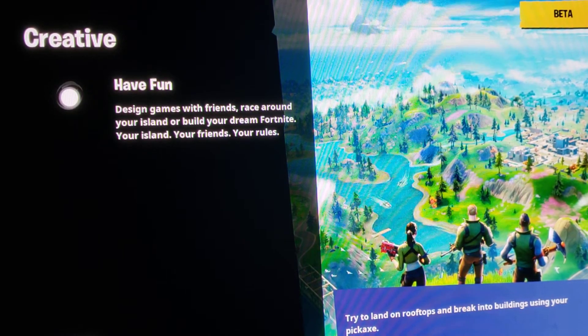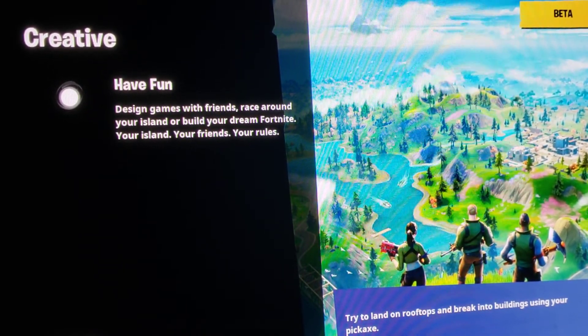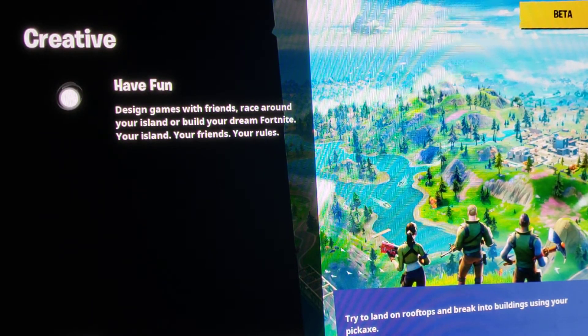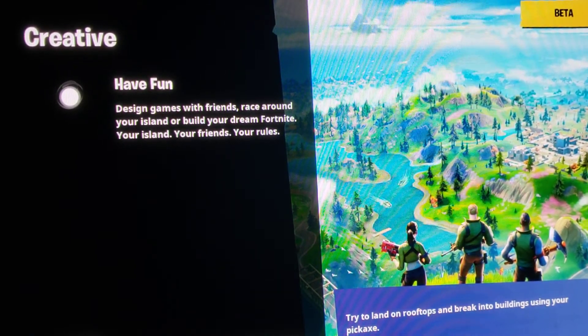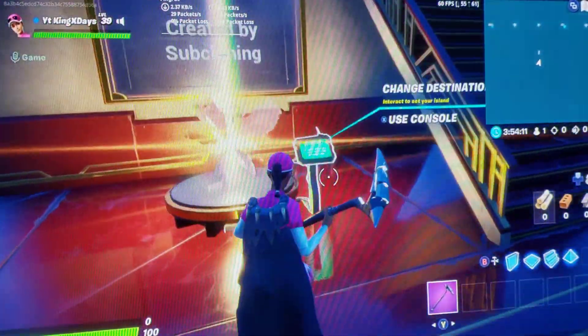It looks like Season 6 is taking a fat turnaround and making me look on the bright side of what Season 6 can really offer. Because in the beginning of the season, I was hating it so much. And now it looks like the iceberg has officially touched the map, and apparently it's going to be covering the whole entire map in nothing but thin ice. It's just going to be decimated with nothing but ice. The whole entire map is going to be covered in freaking ice. I really don't know how I feel about that, but it looks like Season 6 is going to make one huge turnaround. So let's hop right into this, shall we?